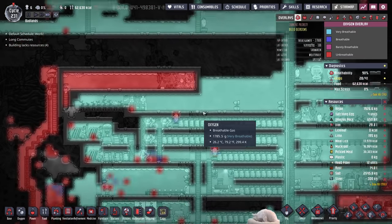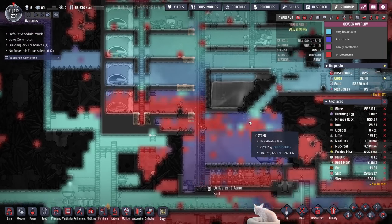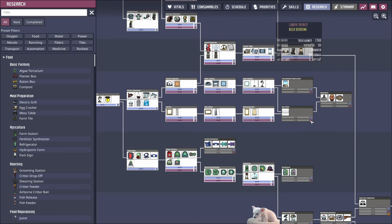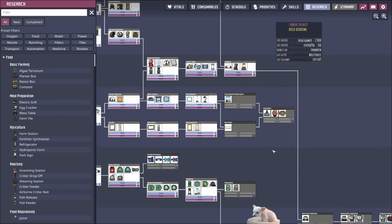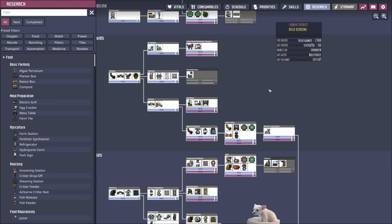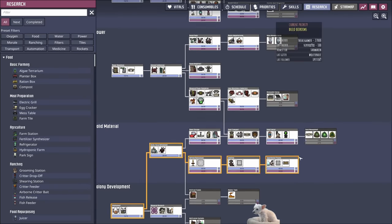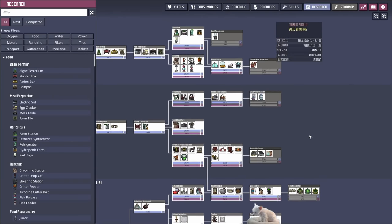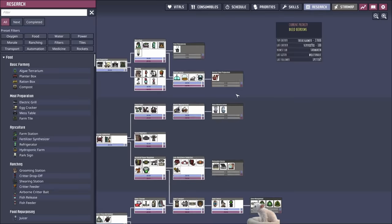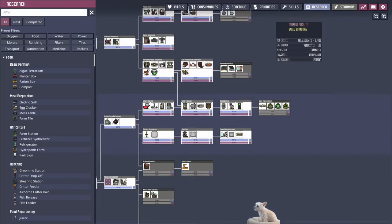It's definitely working — the teal or cyan color you want to call it, it is working. We got the renaissance art researched. What do I want next? Maybe we'll get gourmet meals — not that I have natural gas currently. I don't really have natural gas.